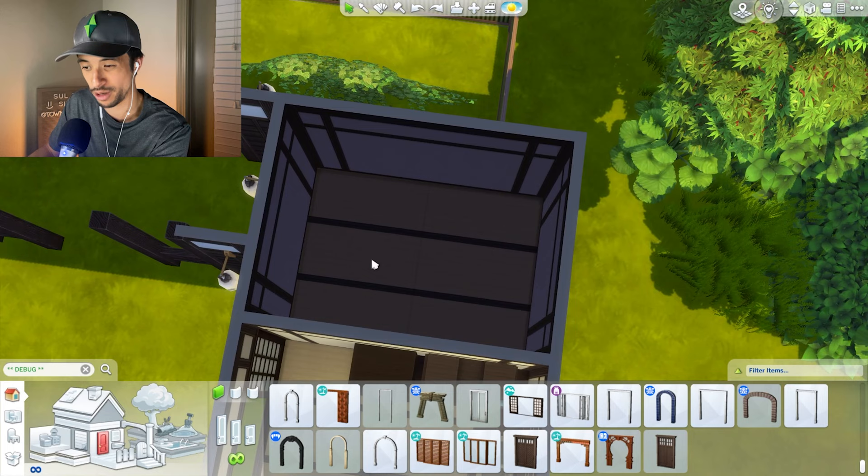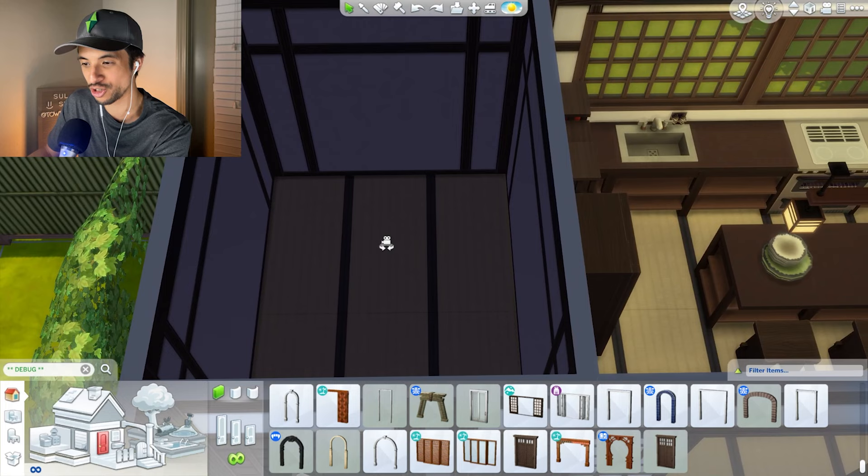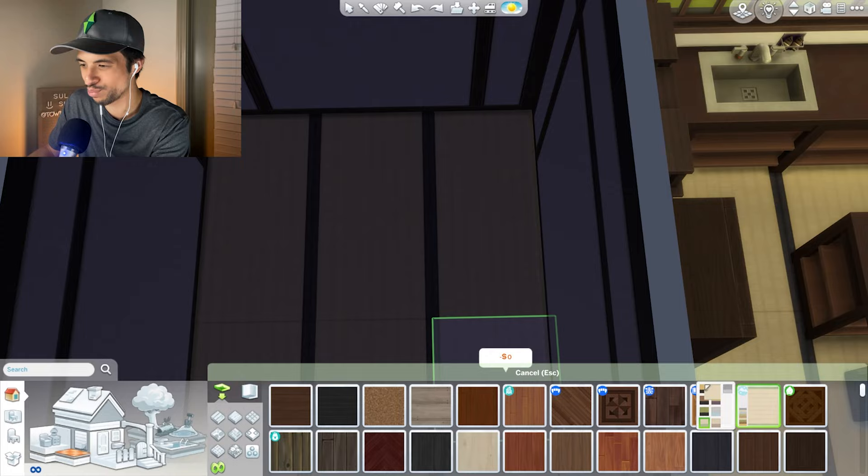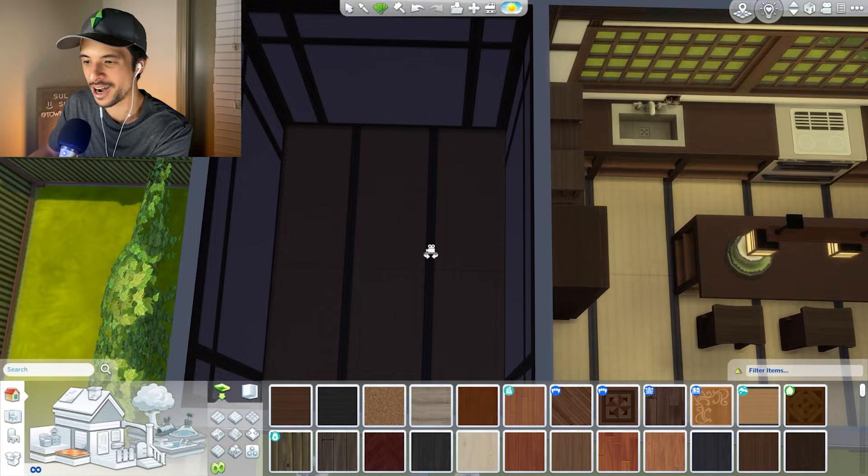Up next we will conquer the bathroom area. We have no tiles for the bathroom so we are stuck with tatami unfortunately. Perhaps we can change the color at least. Maybe this is not tatami - maybe it's laminate that looks like tatami. I think that's the story we're going for, and I think it's going to have to do.